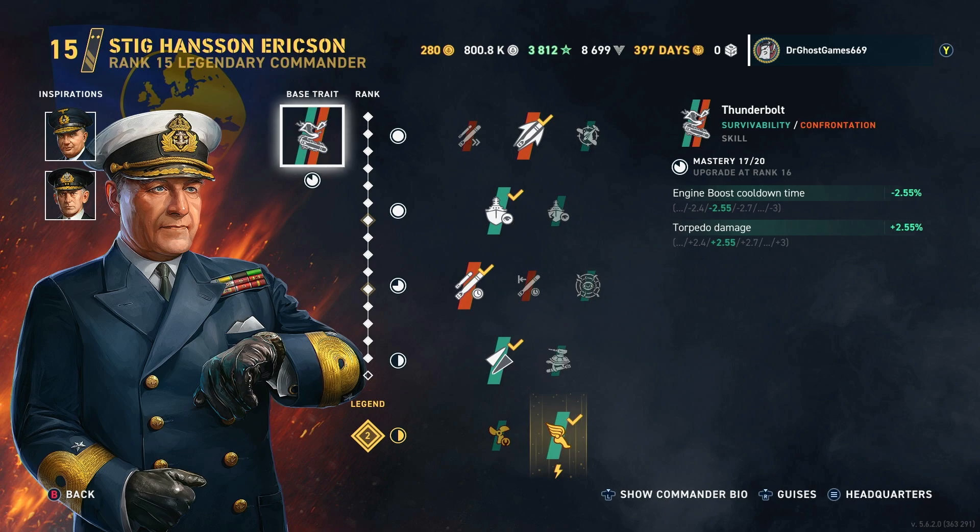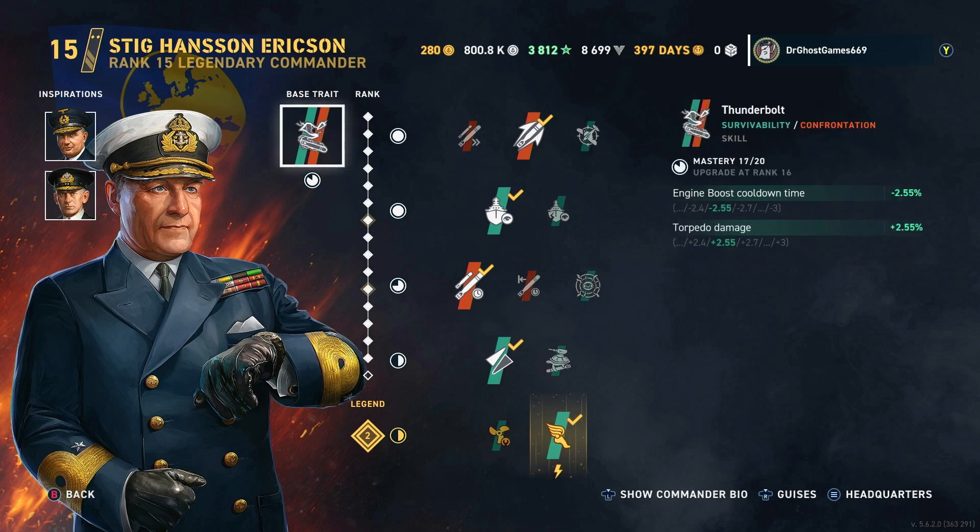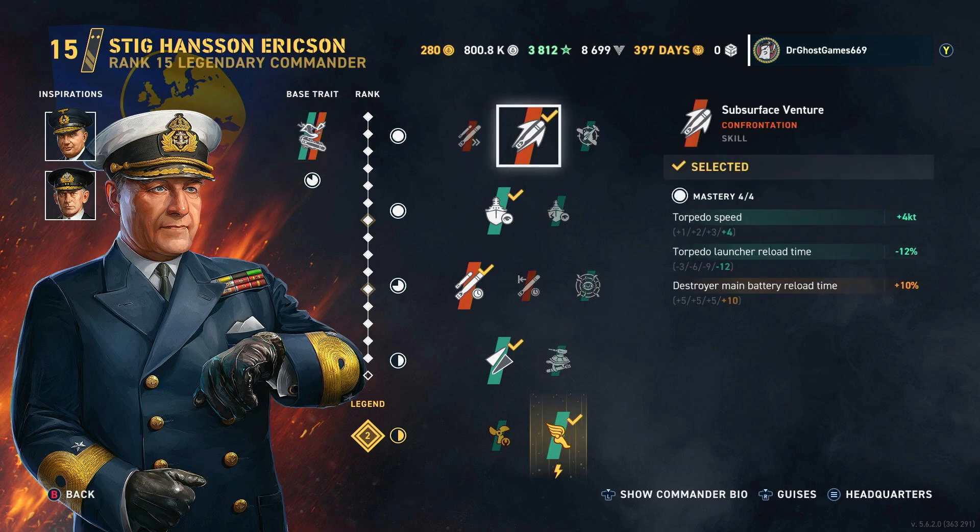For the commander, we've got Stig Hansson Ericsson — I'm just going to call him Stig. We've got Erik Bay and Jerzy Swirsky as inspirations. Our base trait is Thunderbolt, which increases torpedo damage by 2.5% and decreases engine boost cooldown by 2.5%. We've got Subsurface Venture, which increases torpedo speed and decreases torpedo reload time — that's why we're able to get our torps back so quick.